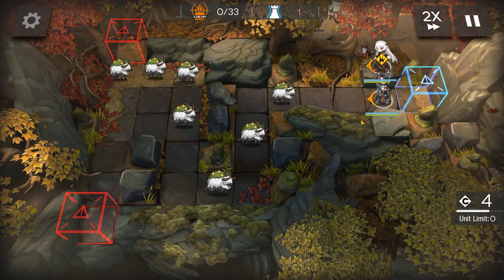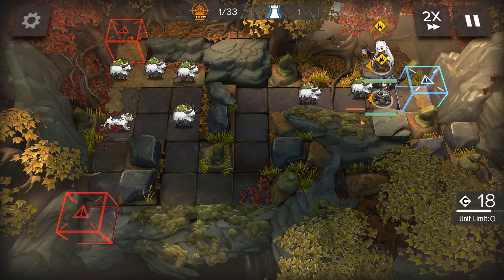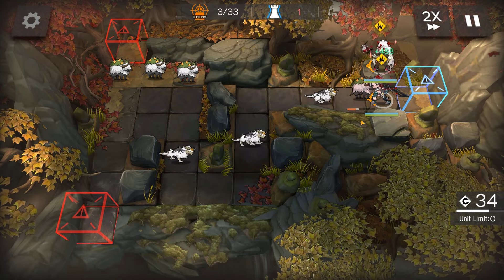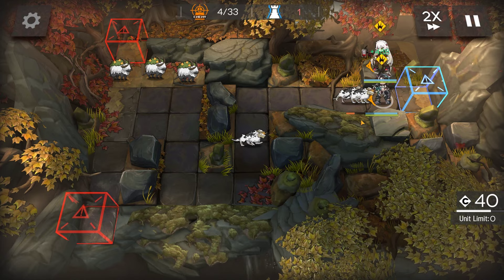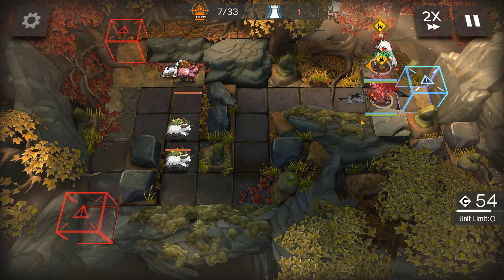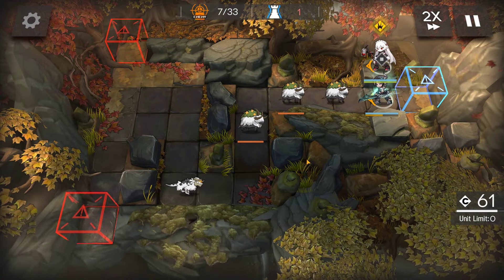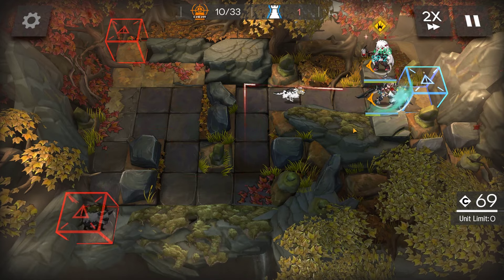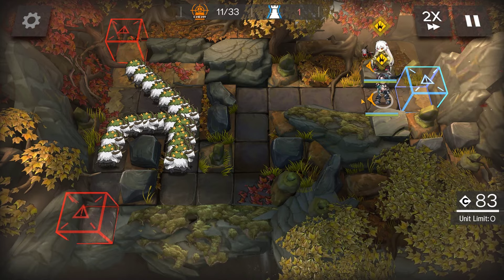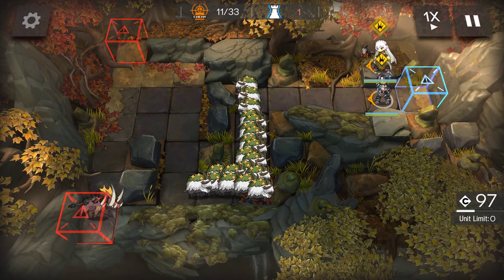Commence treatment. Once it gets to the corner, wind up the skill. Commence treatment. Once the army gets to this tile with the grass, we'll pop all the skills.